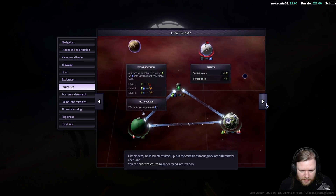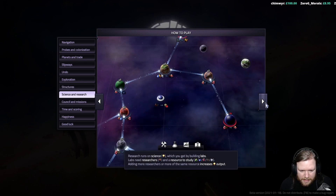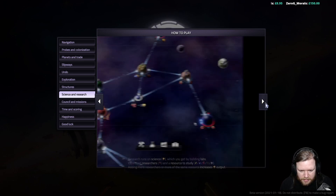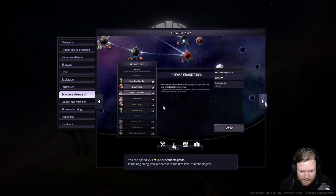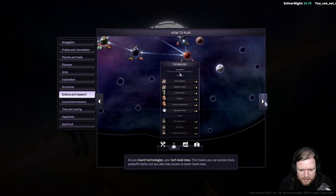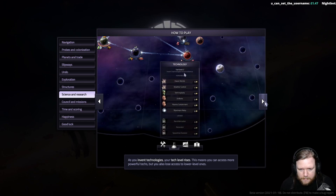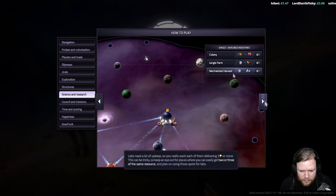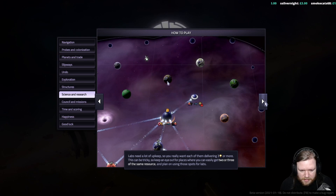Like planets, most structures level up, but the conditions for upgrade are different for each kind. You can click structures to get more detailed information. Research runs on science, which you get by building labs. Labs need researchers and a resource to study — adding more researchers or more of the same resource increases output. You can spend your technology on the tech tab. Labs need a lot of upkeep, so you really want to keep them delivering three science or more. Keep an eye out for places that can easily get two or more of the same resource, and plan on using those spots for labs.